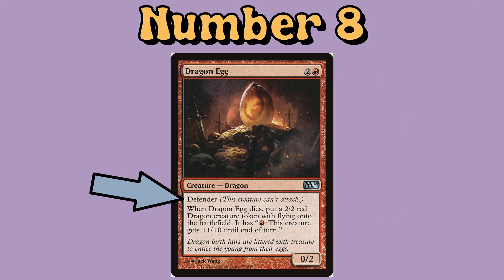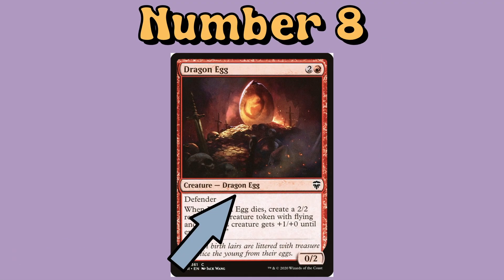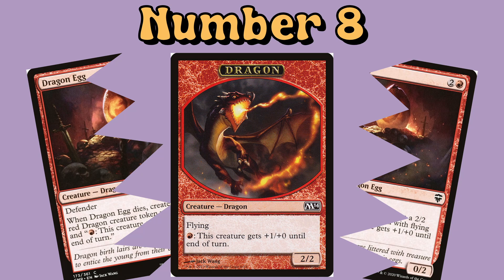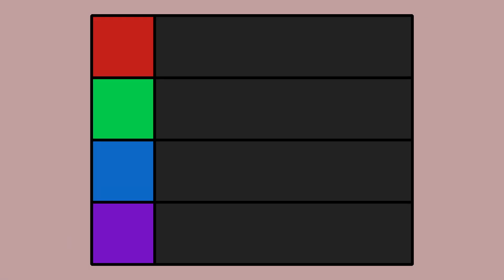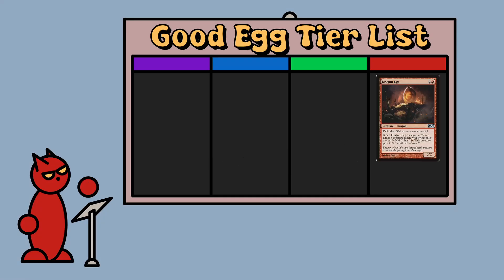Number 8: Dragon Egg, a 3 mana 0-2 with Defender, first printed in M14. Originally printed as just a dragon, the card was changed in later editions to include the Egg subtype. The card is a good depiction of an Egg because once it's dead, emerging from within it is a 2-2 Dragon token with flying. As the first card on our tier list, is this a good Egg? Yeah, it's an Egg — it hatches and then a creature comes out. I'm going to do my tier list landscape to display the cards a bit easier, and I award Dragon Egg the very tippy top of S rank.